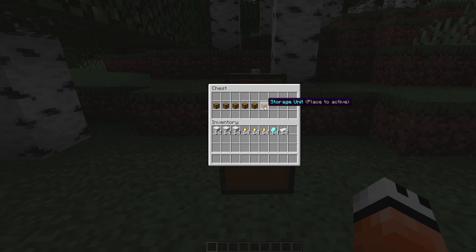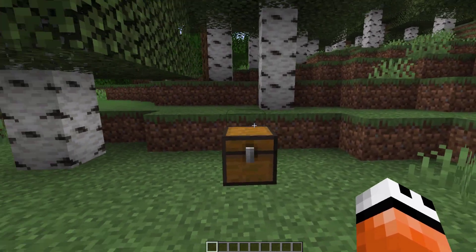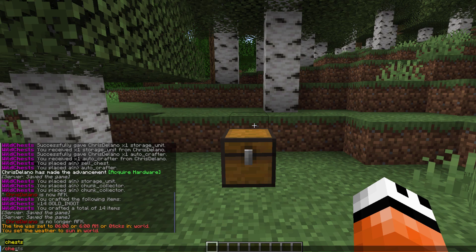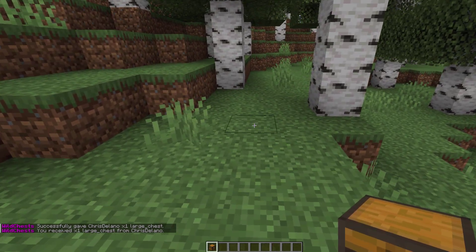Each of these have unique characteristics and are pretty awesome. To acquire one, all you need to do is type /chests and then give, followed by your username, and then simply the chest you want. Let's go ahead and look at the large chest first.